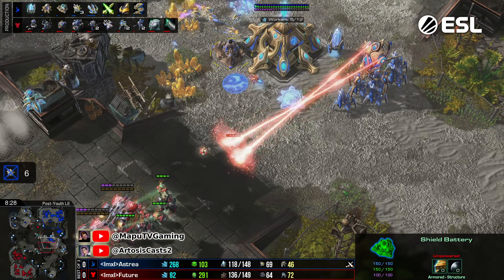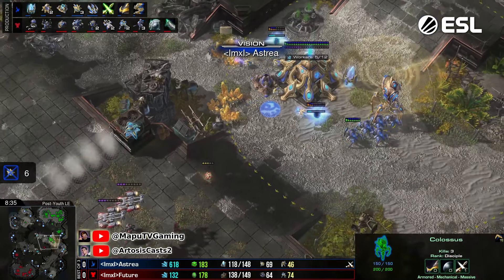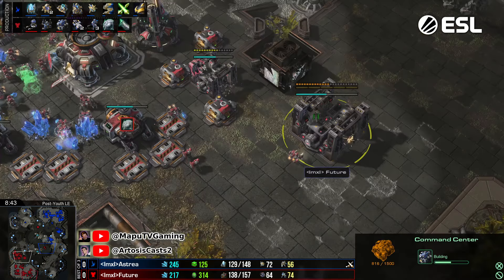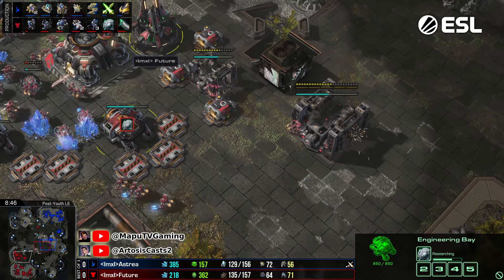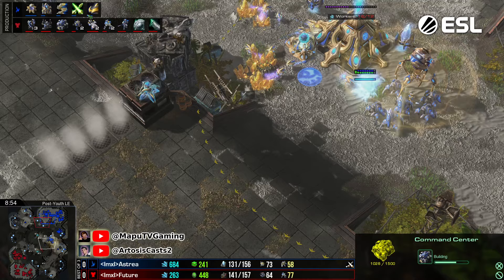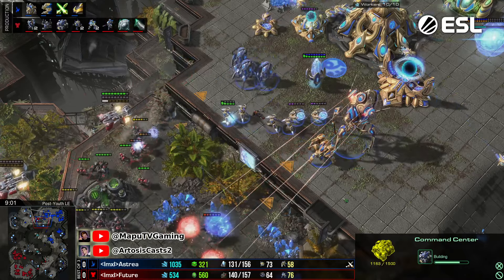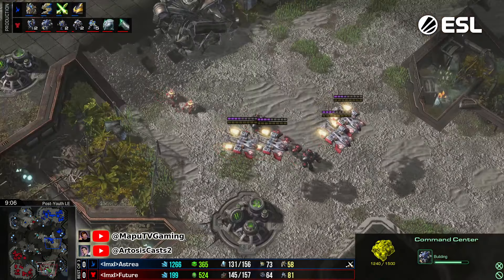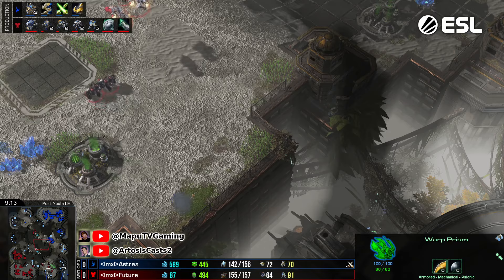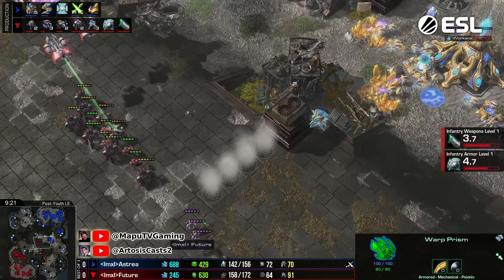Widow mines! He has the observer somewhere — there it is. Behind all of this, Future going into his double upgrades with the armory as well. If he doesn't miss a beat he'll be in good shape — though he'll still be quite far behind. Plus one already done and two-one on the way halfway done for Australia. Future is trying with another group — the shield battery did not repower without position and he got six probes for his troubles. Only depots here, one turret in a weird position, looks more like an anti-DT turret.